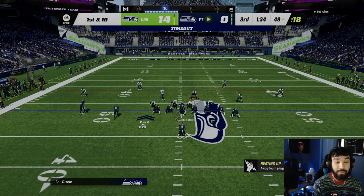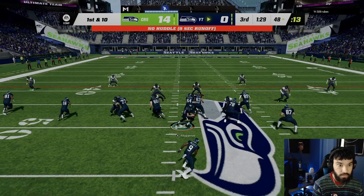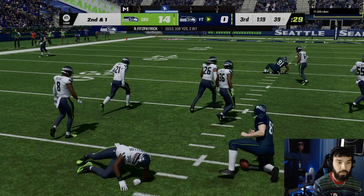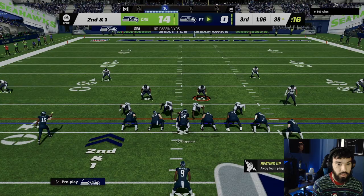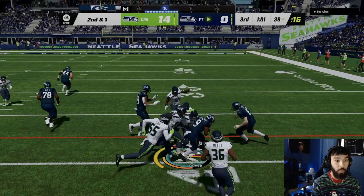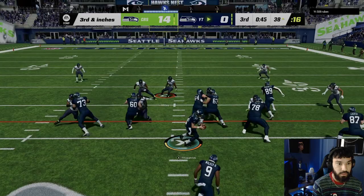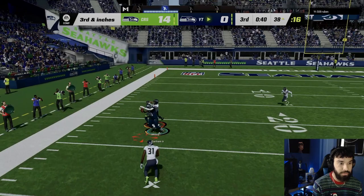He goes play action — Parham across the middle. Kobe Bryant doesn't have the ability — it's all good. We gotta stop falling for play action, but when you run the ball good it makes sense. Play action again — Parham same route. We pushed that man back somehow. Second and one — we can't complain too much about pressure. We shoot the outside — Ken Walker is glitchier than mine! He no-huddles again — we press down and hard flat, he's going quick.